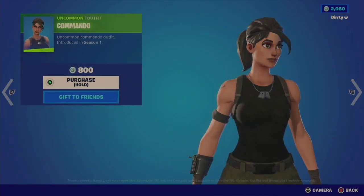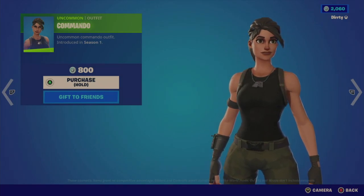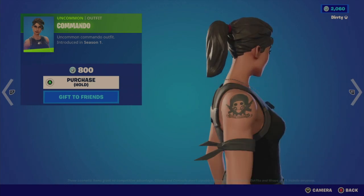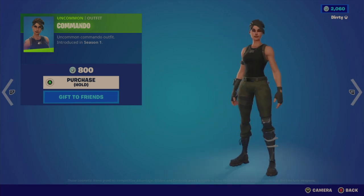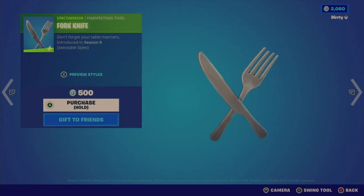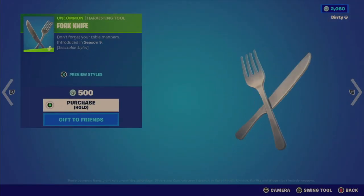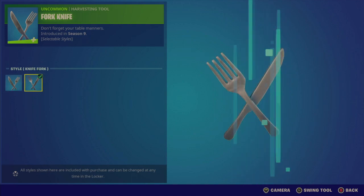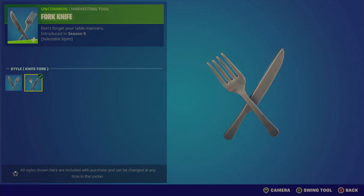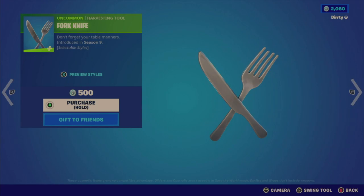The Mando outfit looks like just a base character to me — dog tags, tank top, camo pants: a very common look with a tattoo on the right arm. Pretty standard. The Mando Fork and Knife harvesting tool was introduced in Season 9. It has a medium sound. The style choice is basically which side you want the fork vs. the knife — kind of an odd definition of 'style' — but okay, interesting.